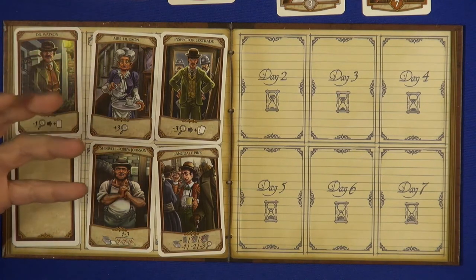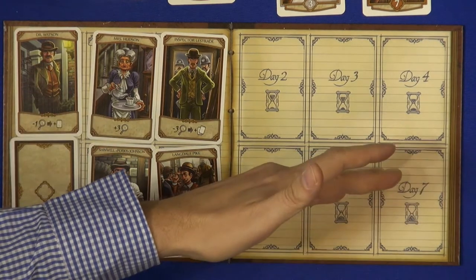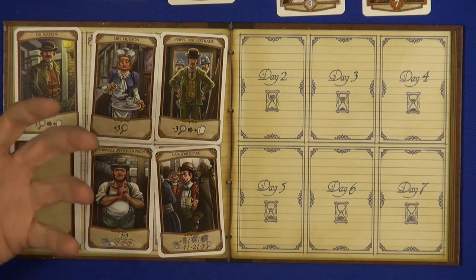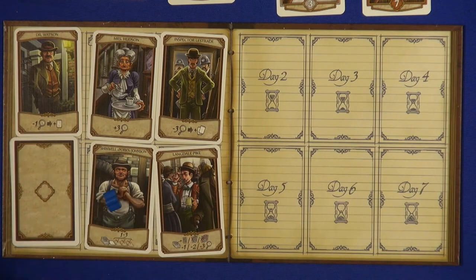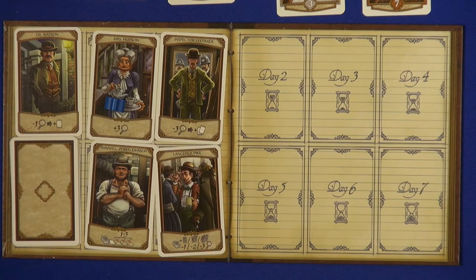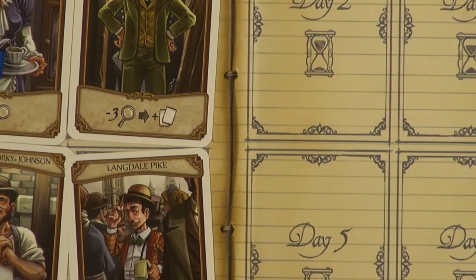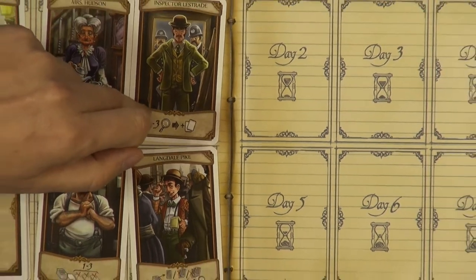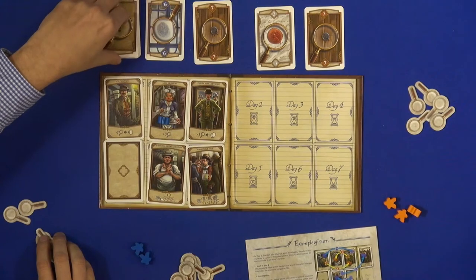The interesting thing is that some characters are really powerful if they appear at the beginning, but they are not so powerful if they appear at the end — or the other way around. So really, every game is different. You put your meeples and you do the action. For instance, here we pay three magnifying glasses — like our coins. Here, for instance, we pay three for two cards. Every time that we collect cards from here, we renew from here.